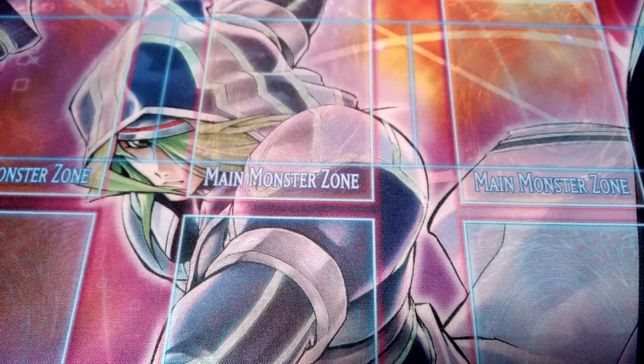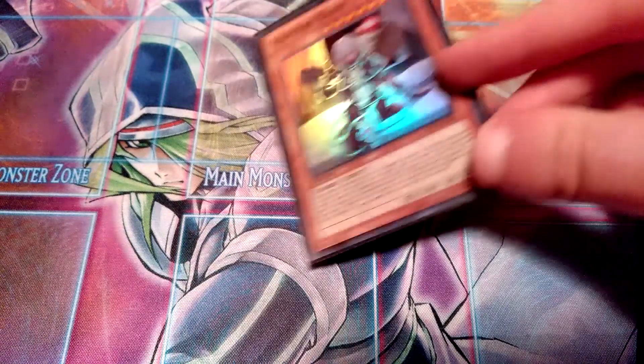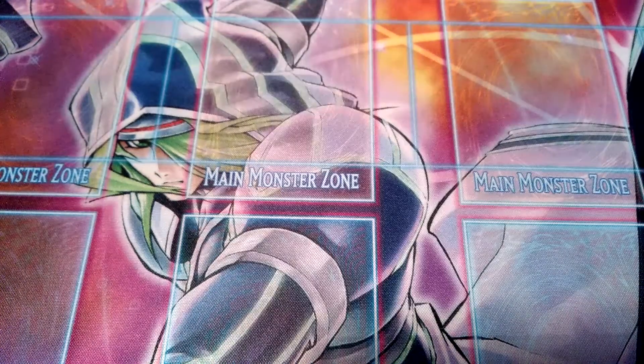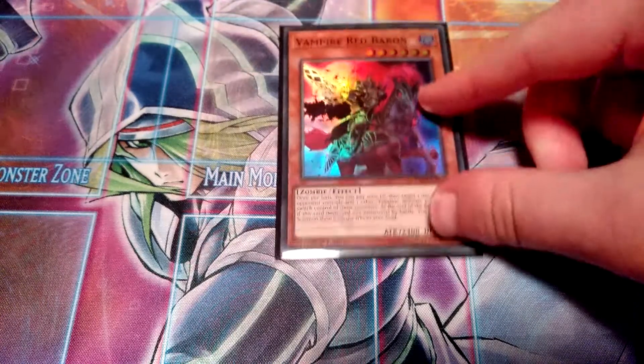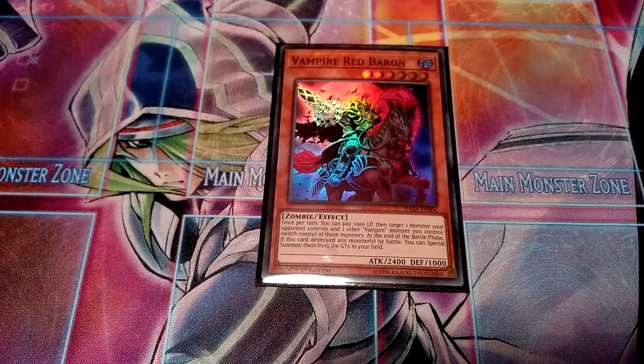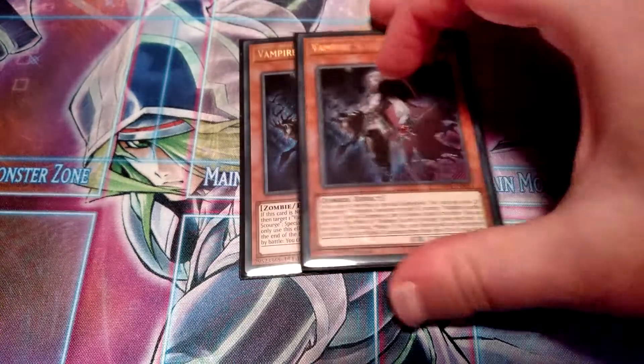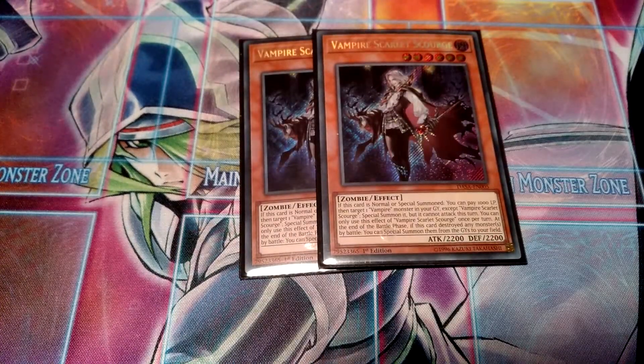First, the monsters. I run one Vampire Ramp — of course a really good, pretty powerful card. Then I run one Vampire Red Baron, which essentially acts as a Creature Swap for the stack. Definitely pretty good, and level six as well for rank six plays. Then two Vampire Scarlet Scourge — pretty good, revives a vampire if one is in the graveyard, and really good for rank six plays as well.